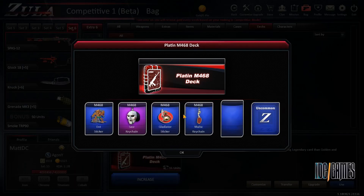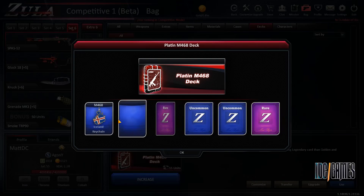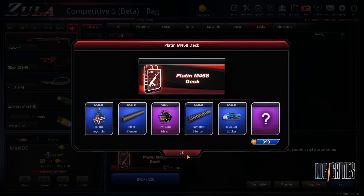I just need one silencer, or something legendary. What should I do with this uncommon keychain?